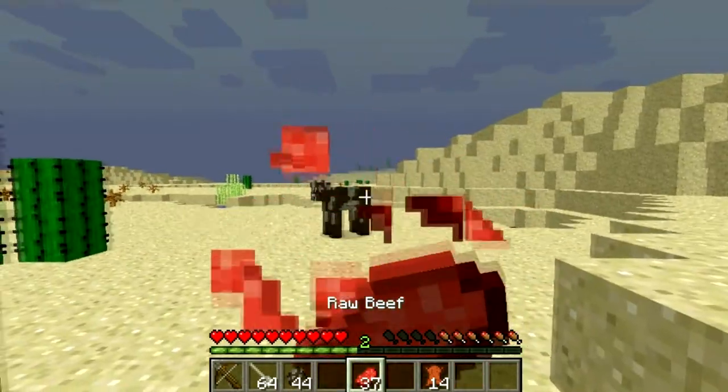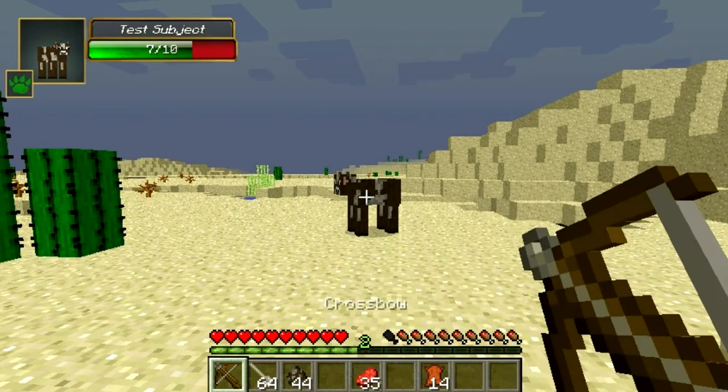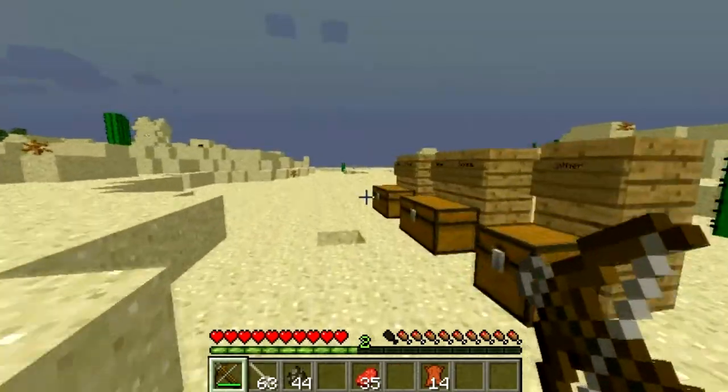This is the new crossbow, and what it does is like the musket — you can tell visibly. You hold right click and it does 20 hearts of damage when used.